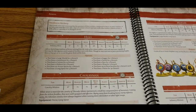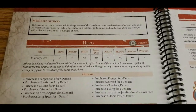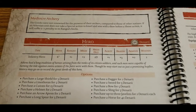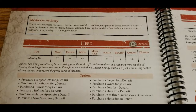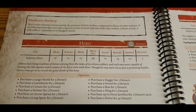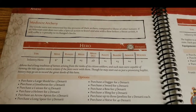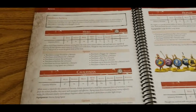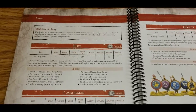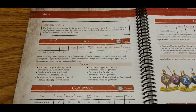Athens has a special rule: Mediocre Archery. The Greeks were not renowned for the prowess of their archers compared to other nations. If an Athenian unit does not take a special action to kneel and aim with a bow before a shoot action, it suffers a minus one penalty to its ranged attacks. Pretty much all Greek armies share this — not counting Macedonia — as they're really known for tons of hoplite units with some skirmisher support.